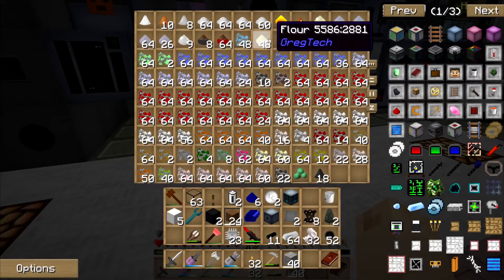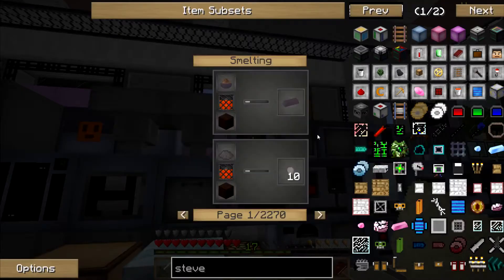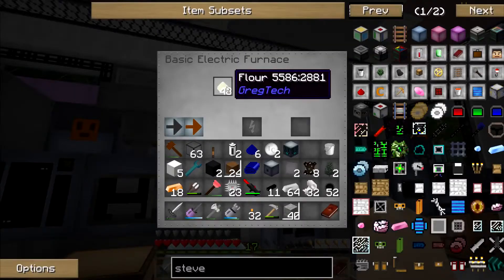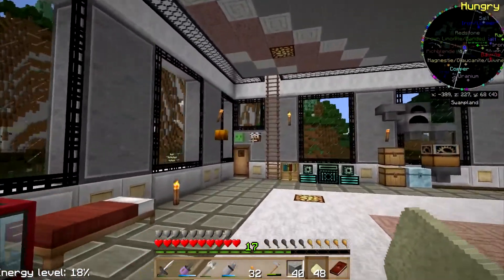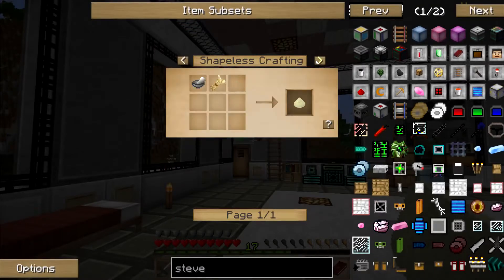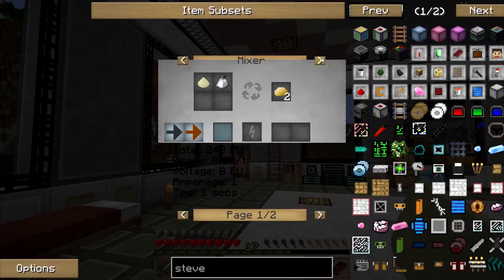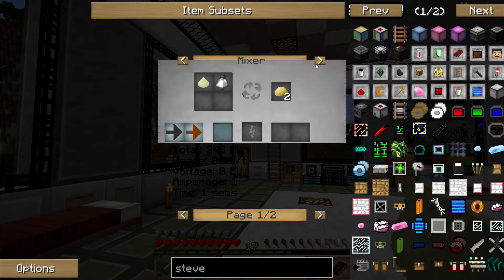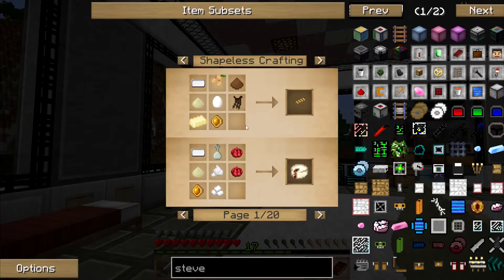This guy is making me flour so that I can — what else do I need to do with the flour then? I thought that's all I saw — cook the flour and you get bread. What do I do with the flour? Oh, I've got to mix it with salt?